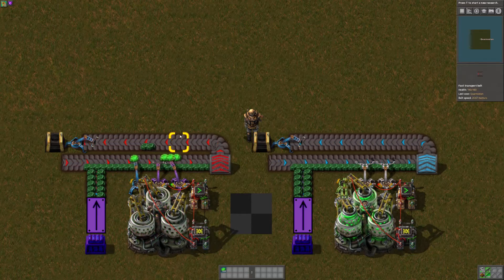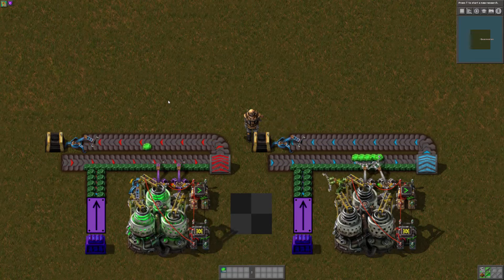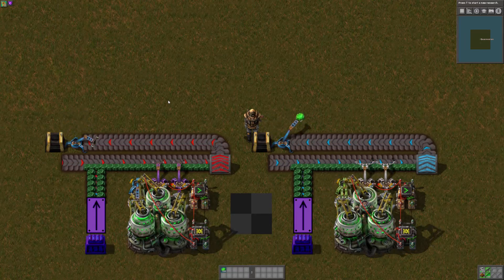So every single time we'll have one uranium-235 head down the line. All the rest are snatched up by the inserter that's feeding materials back into the centrifuge.